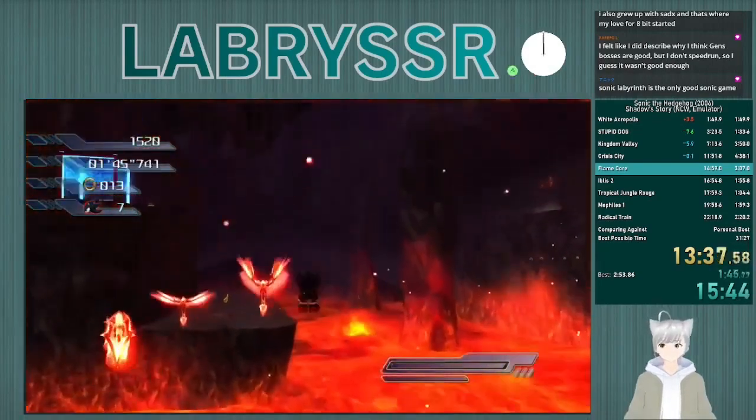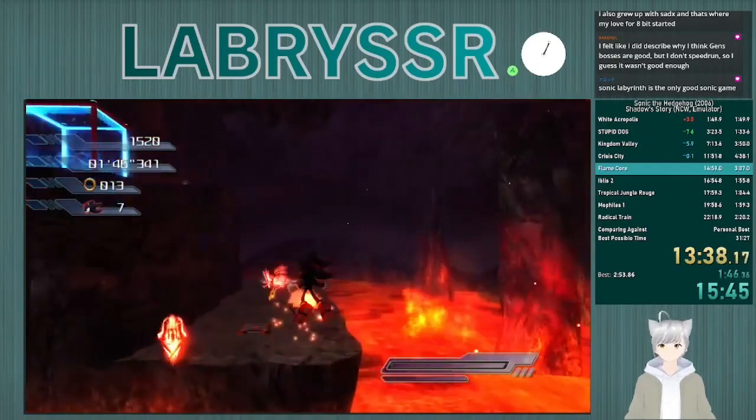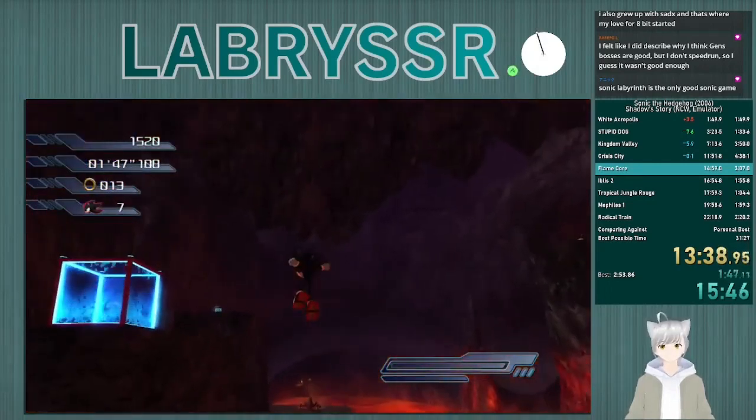So you want to homing attack onto the second bird — third bird if you can help it. You can do second and then third, and then go up to the swing. In addition, if you hold A after a homing attack, you will gain height. This is pretty important, not only here but somewhere later down the line in section two of Flame Core.